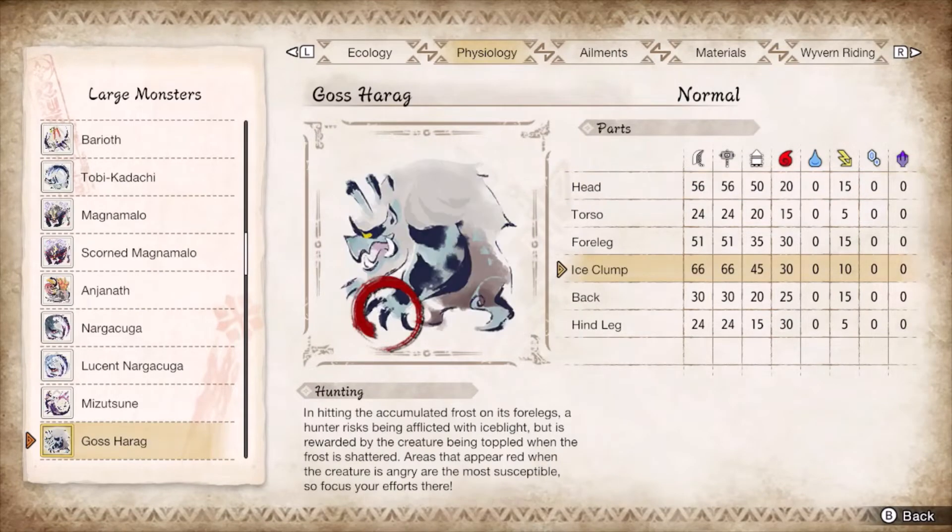Goss Harag is a frostbitten Arzuros, begging you to slash and bash the arms no matter the state they are in. Don't recklessly burn your ready stances since they counter each blade and ice club strike. The most dangerous moves are the X-slash and the blade slam. Morphing advance should move you out of range, otherwise just guard it.